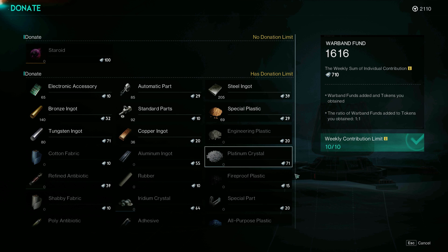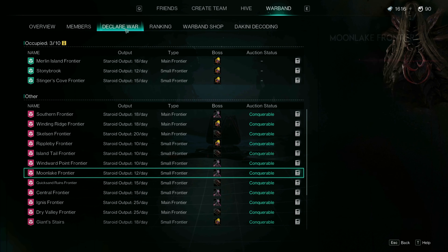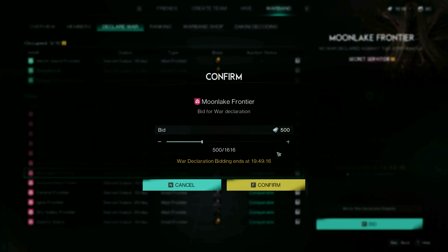Donate resources with greater benefits if you can. Once you have sufficient funds to place a bid, proceed to the declare war section and search for a warband you believe you can defeat. Press F to place a bid — 500 funds are required.